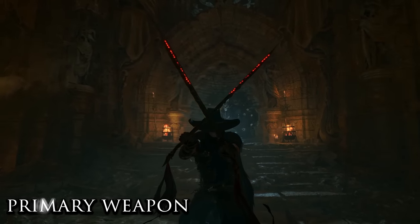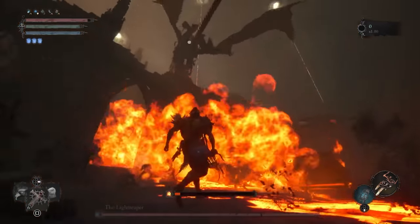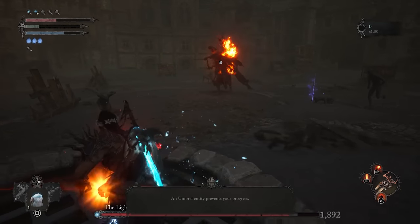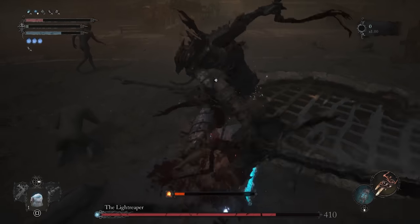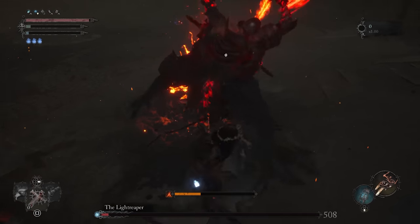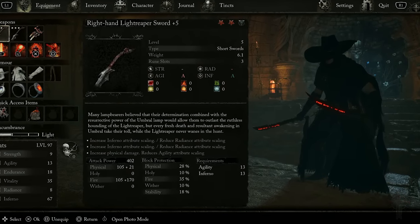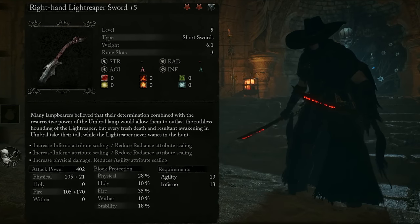For my primary weapon I'm using the Light Reaper dual swords — in my opinion the coolest looking swords in the game and a perfect fit for this build. To get them you need to defeat the Light Reaper boss, who you'll face multiple times but must eventually defeat to progress the story. The boss is incredibly fast, very agile, and can regenerate health in combat, so you constantly have to deal damage. The best strategy is to play super aggressive, learn his moveset, and nuke him with Infernal Orb when he's out of melee range. Both swords are fully upgraded to plus 5 with A-tier scaling for agility and Inferno, dealing both physical and fire damage simultaneously.